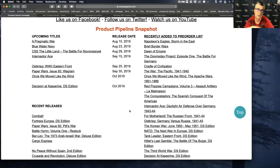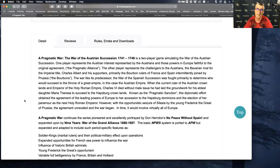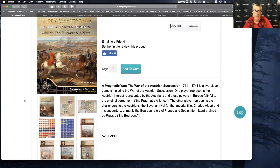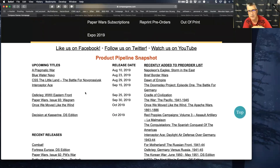I want to quickly cover the release schedule and talk about what we have in the pipeline. Pragmatic War has a release date of August 10th, and my understanding is we have actually begun shipping on this product already — we have an early ship on Pragmatic War. It's based on the very popular game we released earlier, No Peace Without Spain. It's a two-player game in the series. If you have No Peace Without Spain, we just released a new edition of that game with a mounted map, and Pragmatic War also comes with a mounted map. Blue Water Navy is up next, August 23rd.